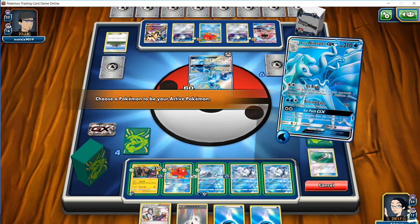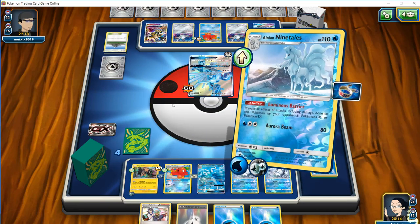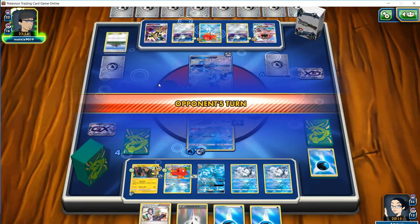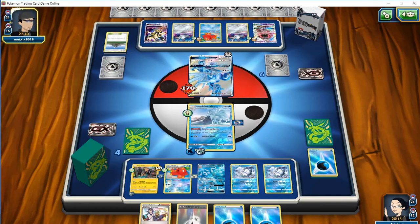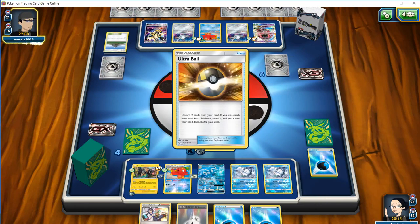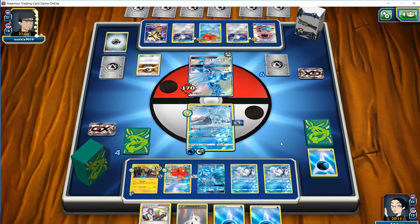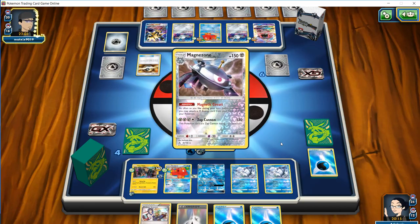We don't want to use the Sycamore now because we don't want to get rid of our other Double Colorless energy, seeing we already have three accounted for. What we're going to do is retreat this Ninetales into Baby Ninetales, force it up, and do an Aurora Beam for 110 via the Choice Band. So he has only 10 HP left on this Dialga — he's going to want to get it out of the active. If he does, we can retreat into our Ninetales GX and use Ice Blade to snipe it off the bench.